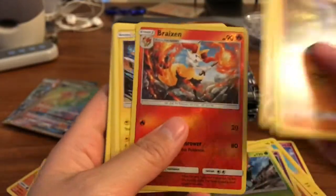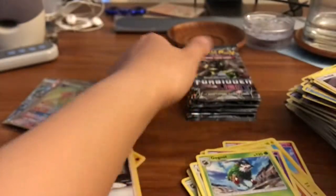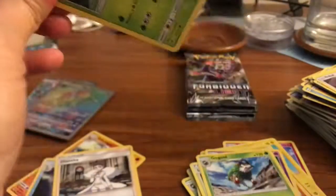We'll go ahead and go into this. We got a Brakesin and a Xurkitree Ultra Beast. A couple packs left — I like that this video is a little short because who wants to watch a video all day? We got a Alolan Marowak. Very cool.